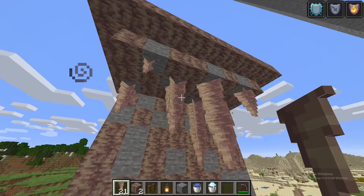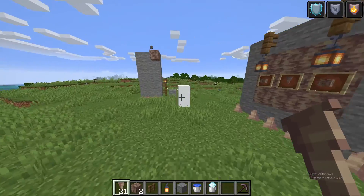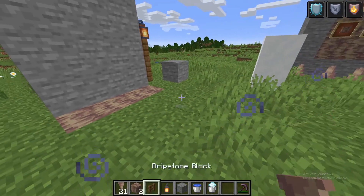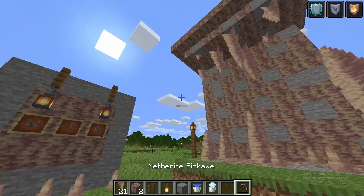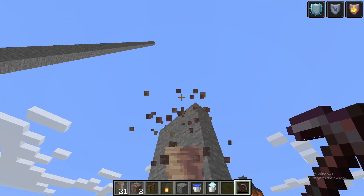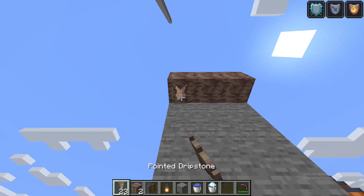These are called stalactites if they're hanging from the ceiling, and they're called stalagmites if they're on the ground. Basically it's fairly simple — you take damage if they fall, and the way for them to fall is by doing this. So if you break the source block, they will fall.